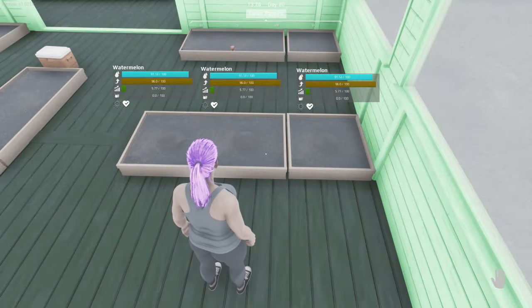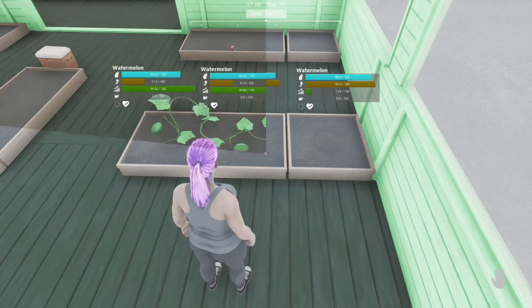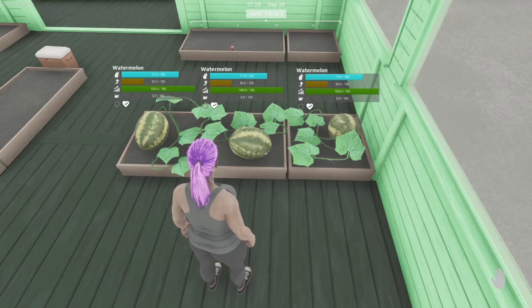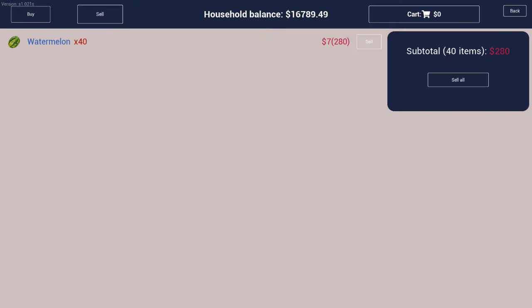Watermelon seeds are also $10 per pack. It takes about 15 minutes of real time during grow hours to grow without fertilizer and about 12 minutes with fertilizer, and will only need to be fertilized when planted. Watermelons will use 2.22 units of water per 10 seconds of growth time, so you will need to water them about every 6 minutes during grow hours. Watermelons sell for $7 each and this was my full harvest from one pack of seeds.